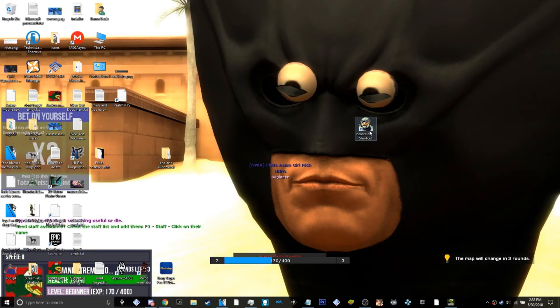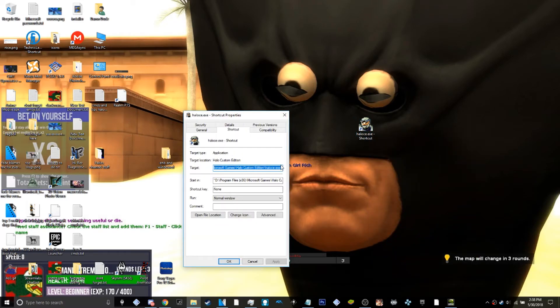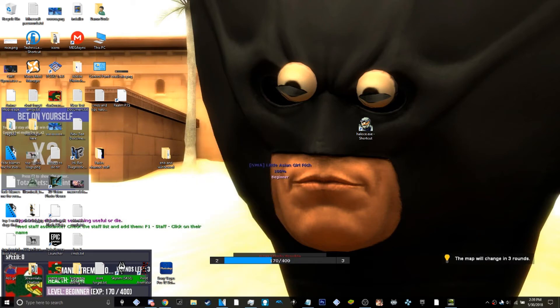Right-click on that shortcut and click properties. Add the command we made earlier to the end of your target section — it should look something like this. Now, this is for people who use Steam. If you don't use Steam, that's fine.